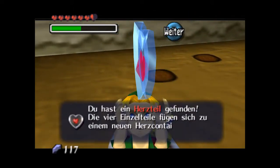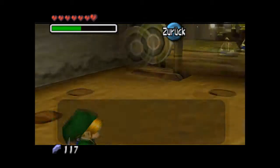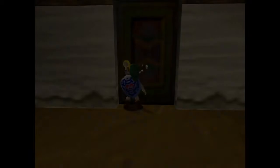Du hast ein Herzler gefunden! Die vier Einzelteile fügen sich zu einem neuen Herzcontainer zusammen. Die Energieleiste wurde erweitert. Unglaublich! Und mit diesem kleinen Erfolg herzlich willkommen zurück zu Majora's Mask.